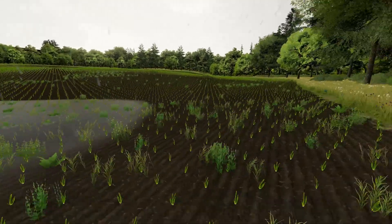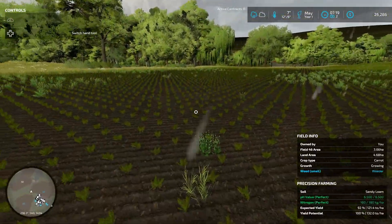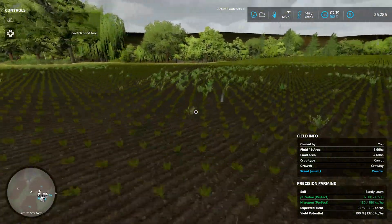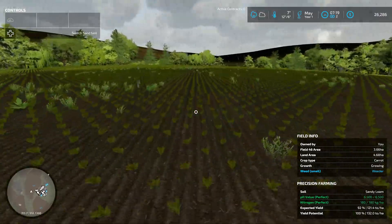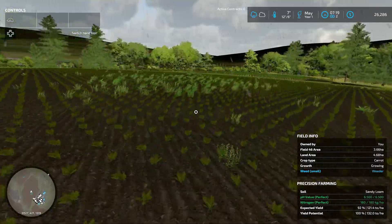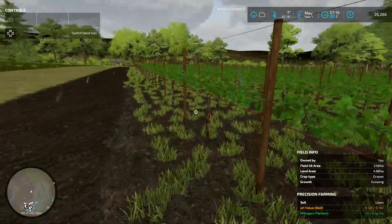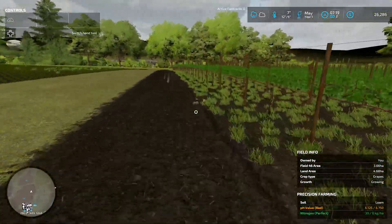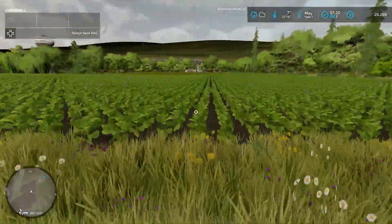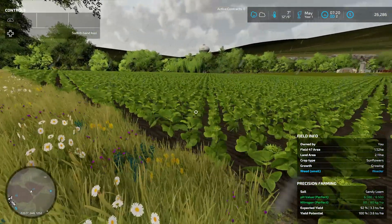Field 46 with our little carrots in — you can see the little carrot tops coming through, and it also has weeds, so we're going to need to do some work on those. Let's run over to our grapevines which I believe are all fine, we just need to leave them alone — yep, they're all growing perfectly nicely, so we'll leave those alone. And last but not least, our last field has our sunflowers in growing, but also there are weeds.